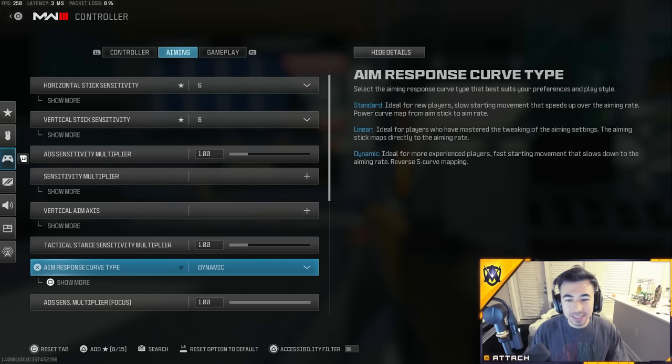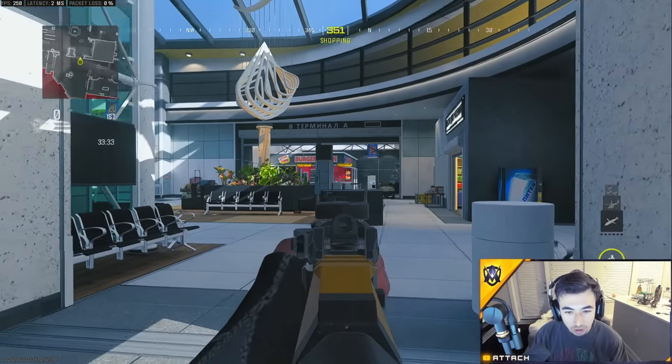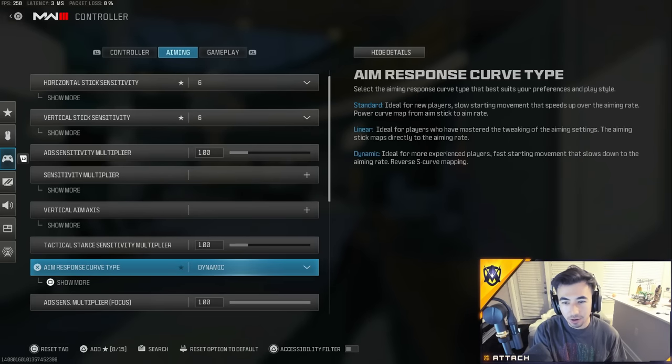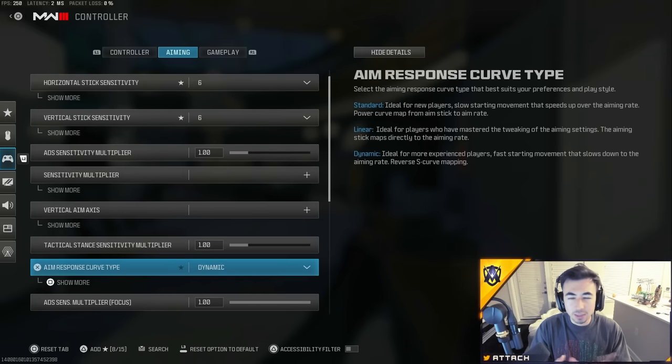If you are not using 'Dynamic' input curve, you are at a disadvantage. Dynamic is ideal for more experienced players — it has faster starting movement that slows down to the aiming rate, with reverse S-curve mapping. On the outer side of your analog it moves quickly, but it locks onto a player and lets you transfer to the next. Standard is for new players with slow starting movement — you don't want that. Make sure you're using Dynamic; if you're new it might take getting used to, but it will help so much more than Standard or Linear.